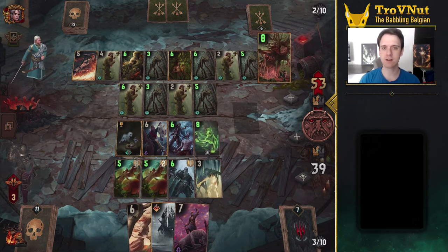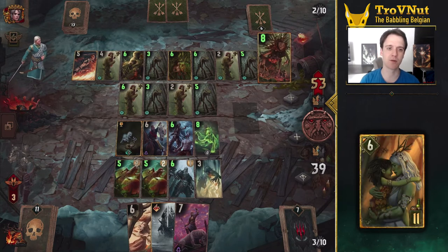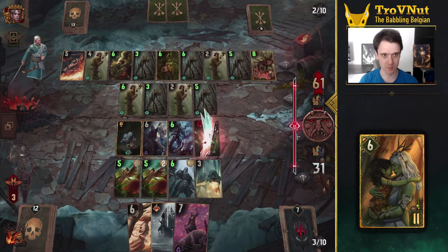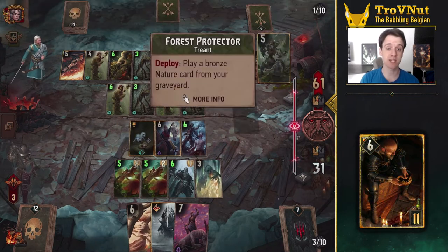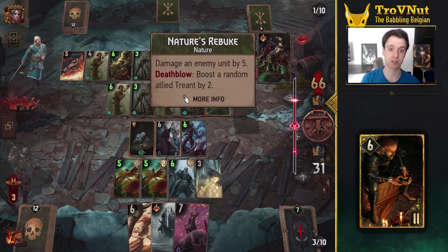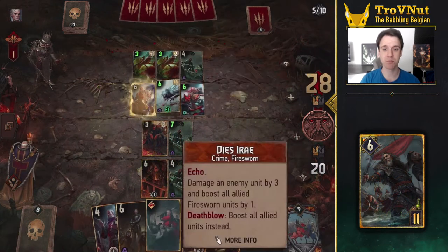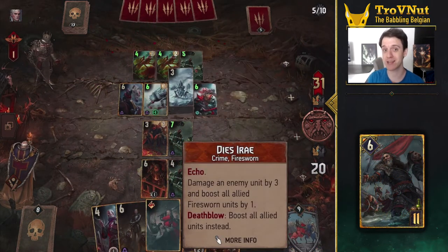I also want to briefly talk about the Evolving cards. All of them are extremely powerful, but require Devotion to reach their full potential, and you need to reach round 3 to use them properly as well. All final forms have Veil, so are protected from status effects, and have a passive effect that provides boosts or damage when certain cards are played, and also have an extra ability when being played, usually playing or spawning extra units. A well-rounded package of abilities that can always swing a match in your favor if played at the right time.